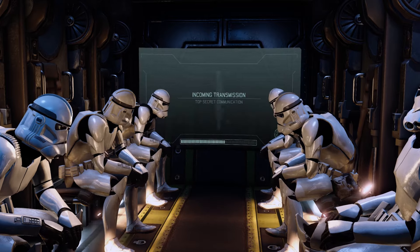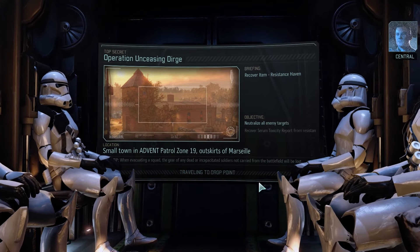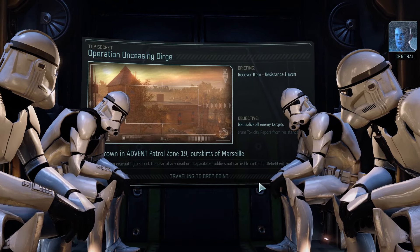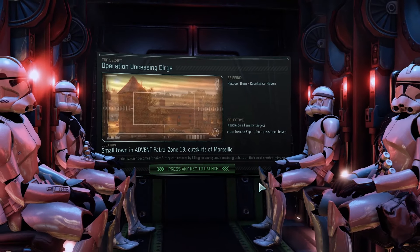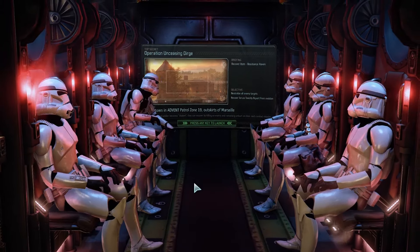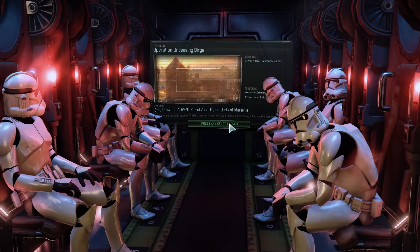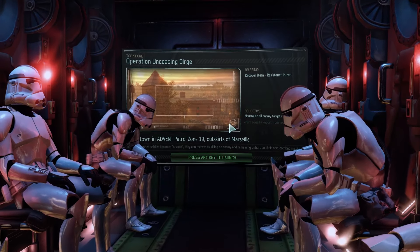We've picked up a weak signal from a group of resistance operatives who've stumbled on the location of an Advent data vault storing files critical to the aliens' latest project. Hostile forces also picked up on the signal and weren't about to leave anyone from the resistance alive. We're going in to sweep the site, eliminate all hostile forces, and find the assets. This was an old resistance haven. We have three rangers, two specialists, and a grenadier. We want to outflank the enemy — no snipers in this battle, but we have armor-piercing rounds and mimic beacons.